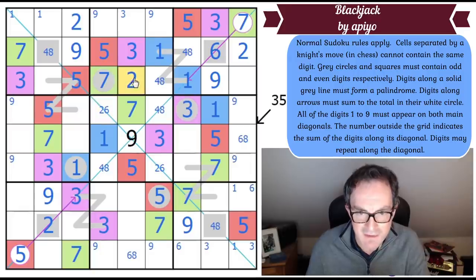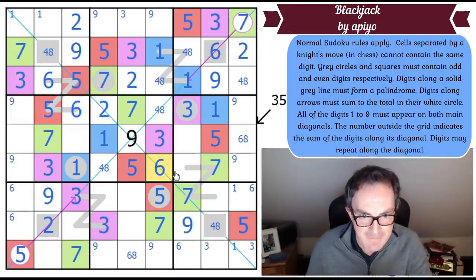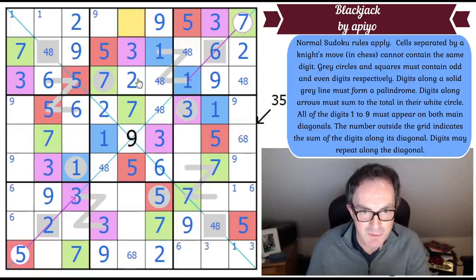With this two placed, this square needs to be a six to work — and it's on a palindrome, so those two cells are both sixes. Six in one of these two cells rules things out, placing a six in the central box — that's a two, that's a six. This two by Sudoku places a nine at the top, and since this can't be three, the diagonal gives us: this can't be three so it's a one, which means that's a three.